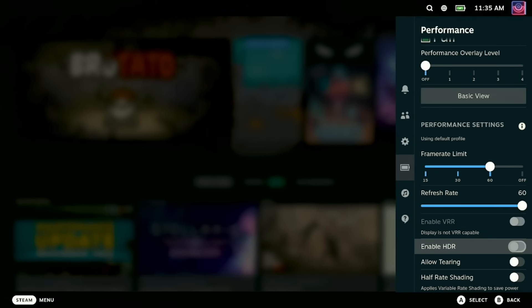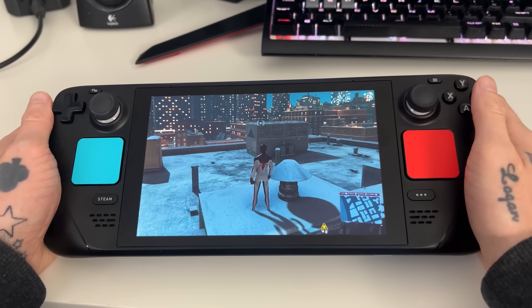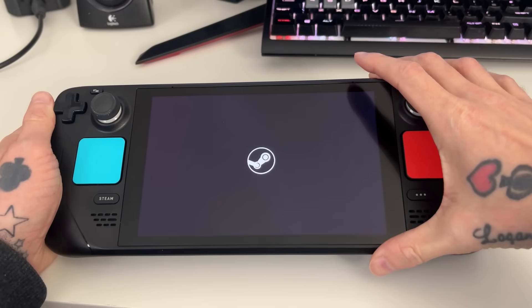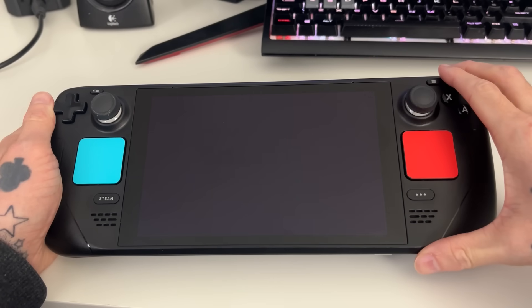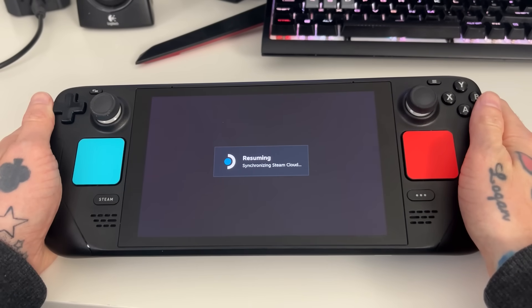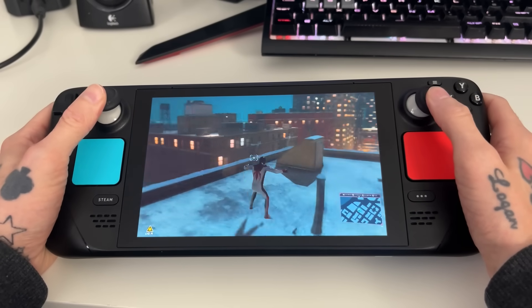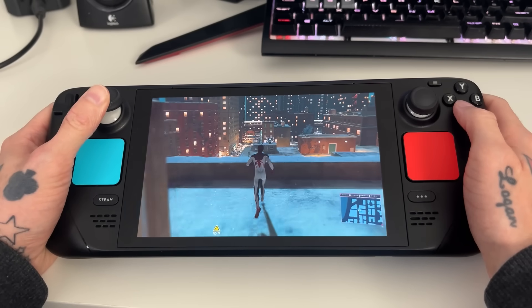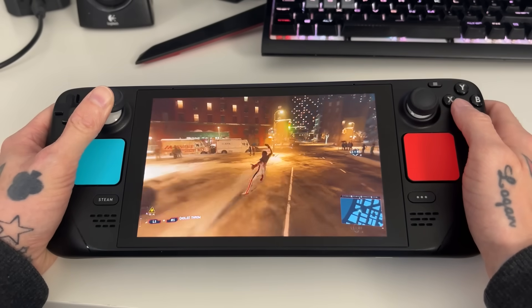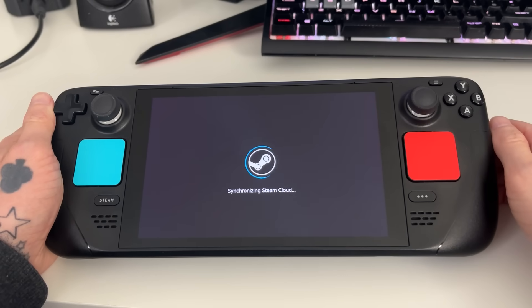Some other updates include an improved resume speed, which was already ridiculously fast overall, but now it's just that little bit better. As you'll see here with the LCD model getting back into a game from sleep mode. This is by far still my absolute favorite feature on the Steam Deck — it is so incredibly useful when you need to quickly do something, stop everything at the touch of a button, and just come back later. Like when you need to answer the door, take a break, deal with your kids, make dinner, whatever else you need to do. The Steam Deck sleep and resume was made for busy people and it is glorious, so any improvements there are always welcome.